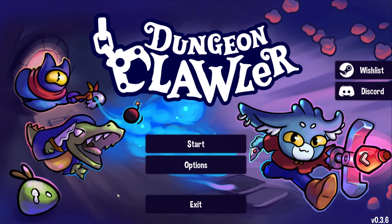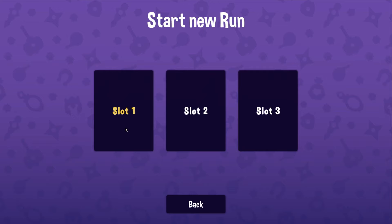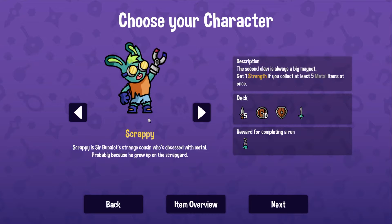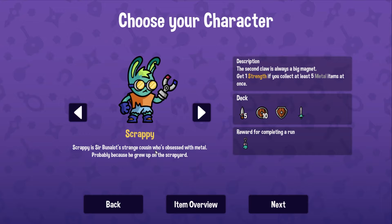Hello and welcome back to Dungeon Clawler. I'm E.B. Greenbottle and I am so excited to be playing more of this demo. I would say this is the greatest demo of all time - it is actually, it's so good. If you haven't played this game, head over to Steam and download the demo. It's free. I'm playing on the beta testing version right now. It's amazing, you're going to have such a good time. You won't regret it, I promise.